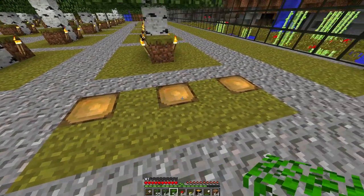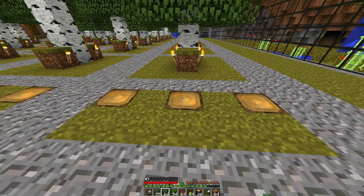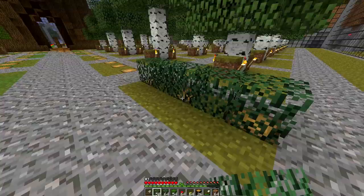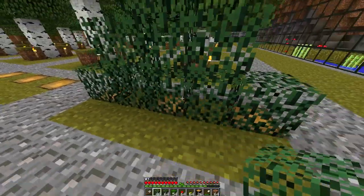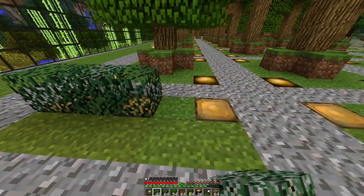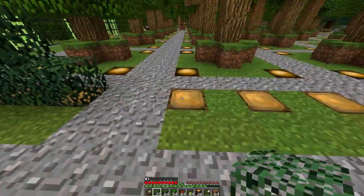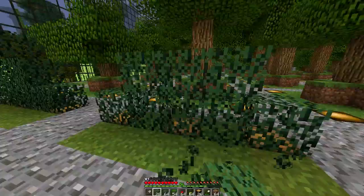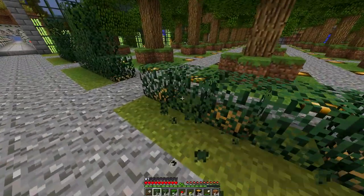Now, first things first — these wood pieces are not required in our garden design. They're there for more detail because it just seems right to have some type of root or structure for the plant to grow from. Just putting the leaves on the ground doesn't seem right to me. I know it's not necessary, but I think it just looks better having some type of trunk there.